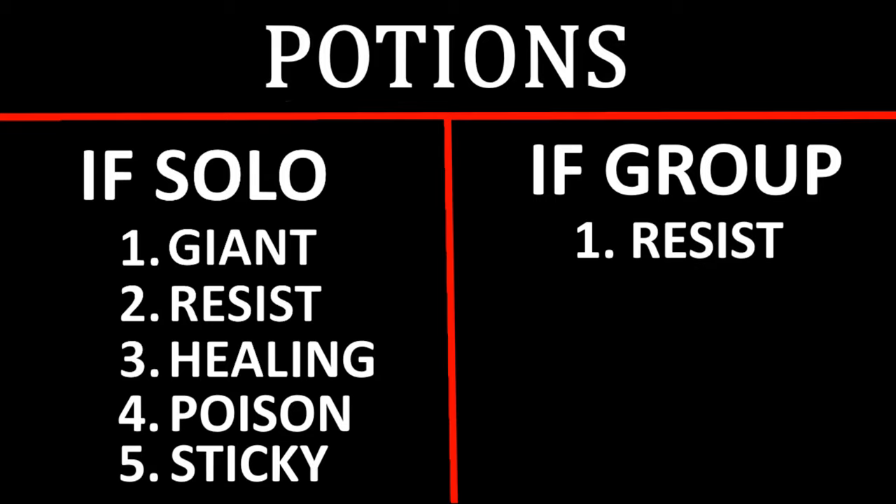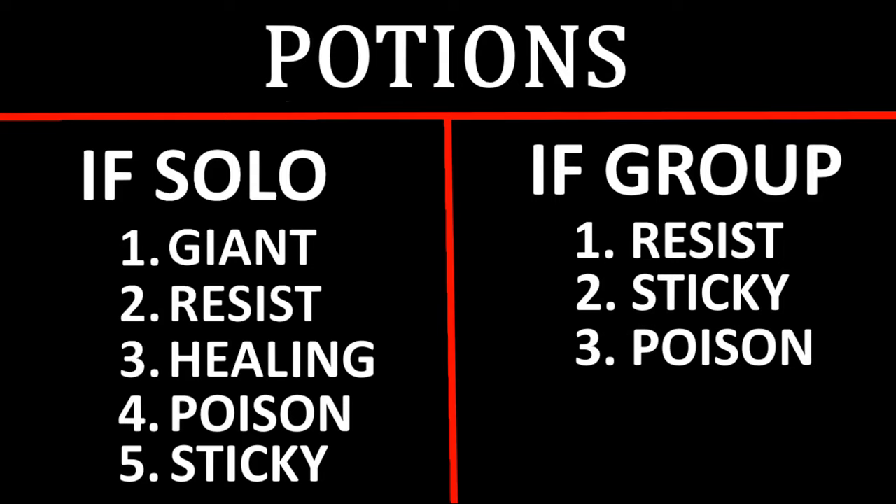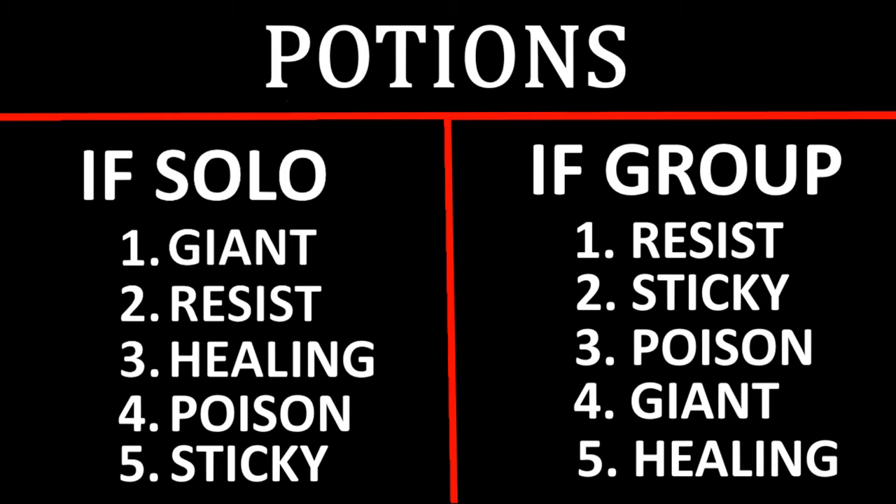For potions in a group, resist is the best — defensive boost but no healing reduction, so it won't interfere with your healer. You don't want giant in a group because it reduces half your healing. Number two is sticky — helping your group secure the kill. People don't realize you can use sticky to slow enemy DPS and tanks/bruisers that are on your healers. Sticky is really good for group. Number three is poison — if you're a low DPS tank or support who wants to help with some damage, throw poison in. Number four is giant — not great but not worst since it at least gives defense. Worst is healing — you will get healing sickness and grief your healer, so don't use healing potions in a group.